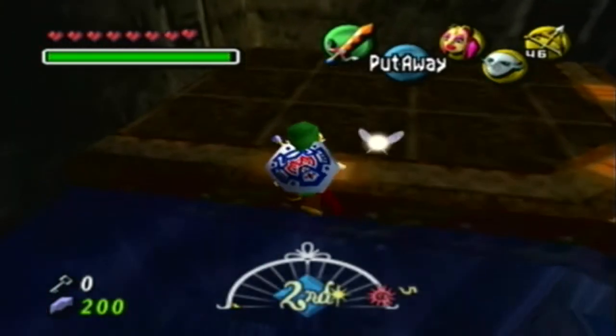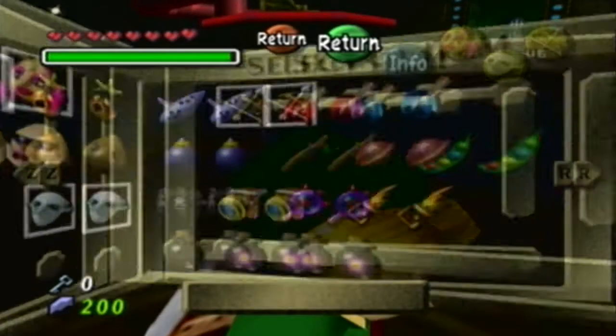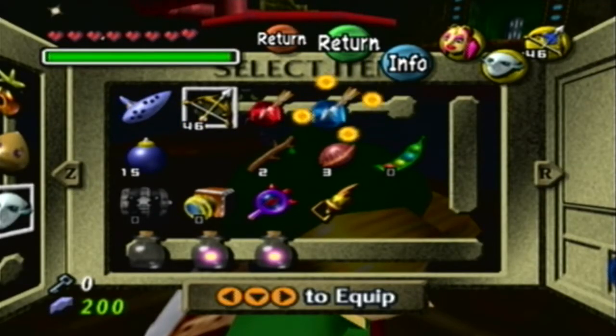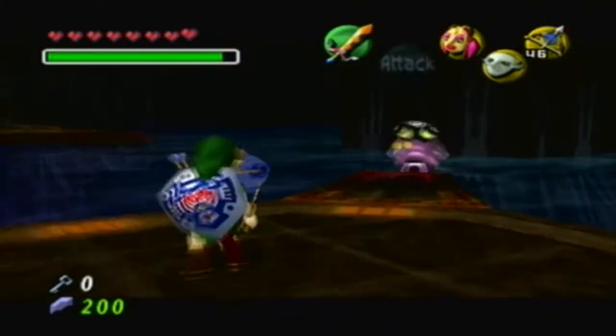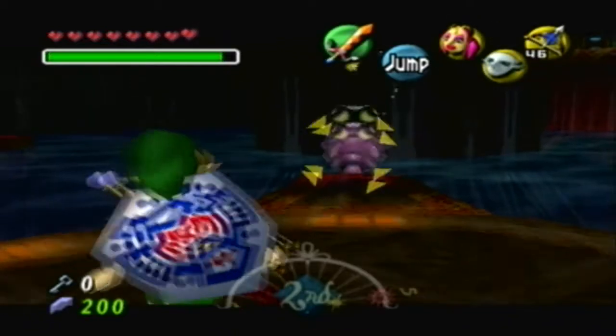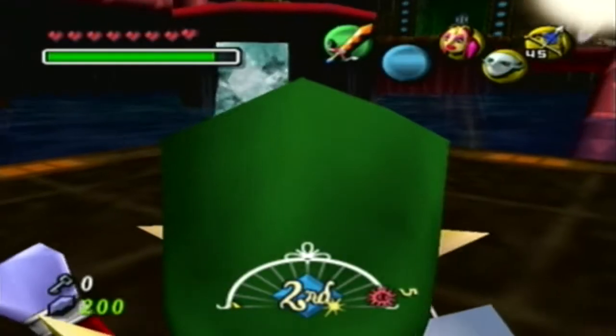Octoroks aren't that bad when they're not in a mini-game. What we're actually going to do - a clever little mechanic here - is we're going to freeze it. Tidal will mention at some point that you can freeze these, and they turn into a perfect little ice cube for you to jump on. How convenient for us.